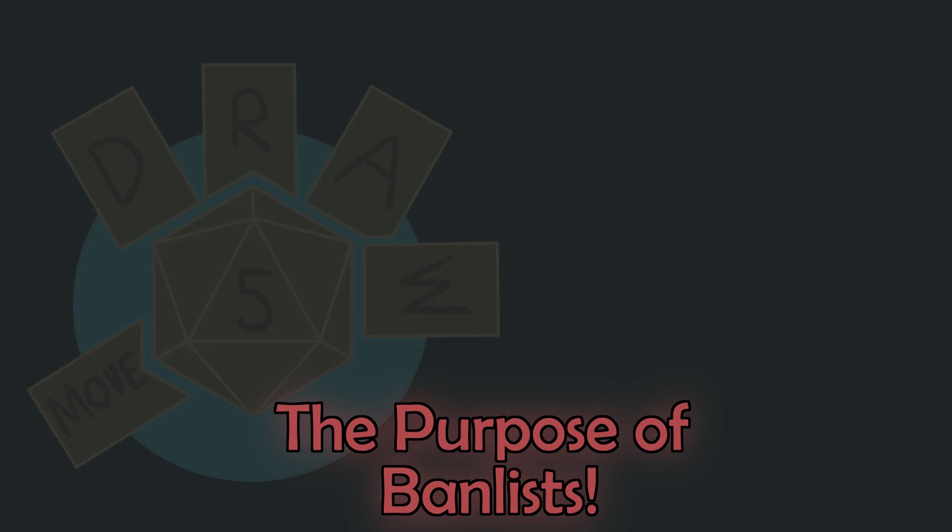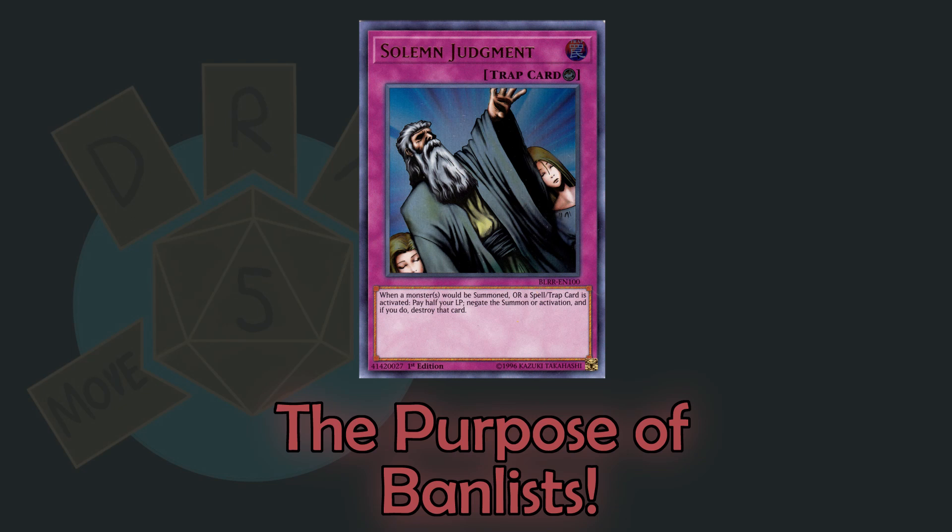Meanwhile, older cards that used to be unfair can start to come off the list due to the game's constant evolution. Solemn Judgment, one of the most powerful counter traps in the game, was entirely freed on this July's update, after having been limited for the past several banlists, and completely banned before that. These changes create a lot of good in the community, encouraging experimentation and new strategies.